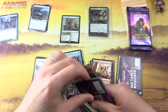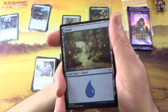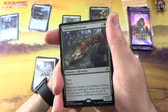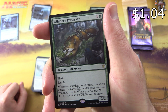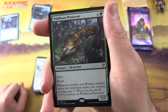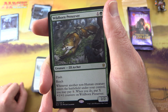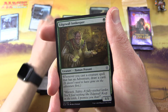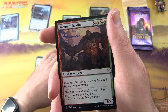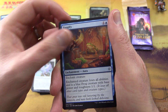Onto the second pack here — one of these days we'll get a hang of the pull tabs. MTG Arena token, island, and the rare is Wildborn Preserver, creature elf archer 2/2 for two with flash and reach. Whenever another non-human creature enters the battlefield under your control, you may pay X — when you do, put X plus one plus one counters on Wildborn Preserver.